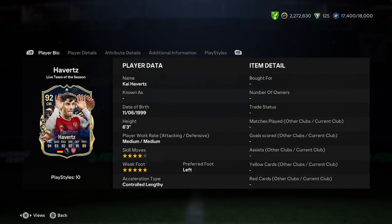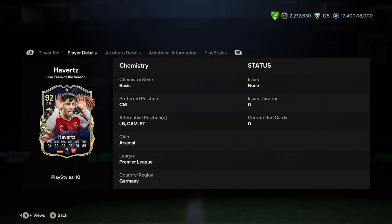He's 6'3", medium-medium work rate, 4-star, 5-star, left-footed, controlled, lengthy. That's a bit of a weird start. He can play left-back, CAM, or striker — again, a bit weird.